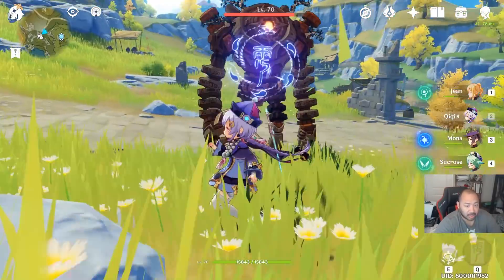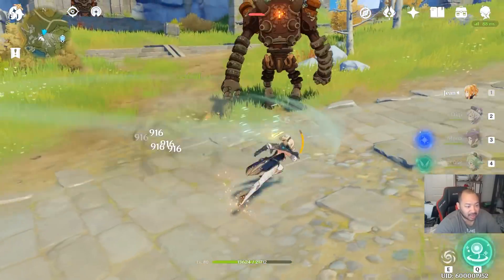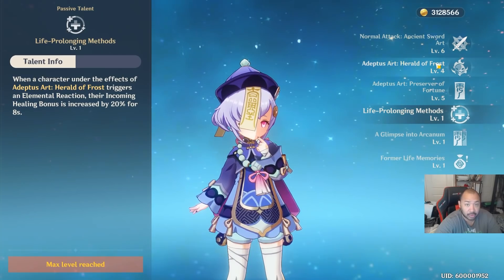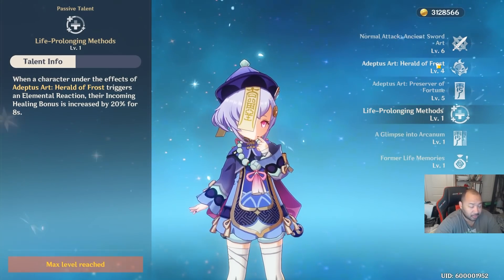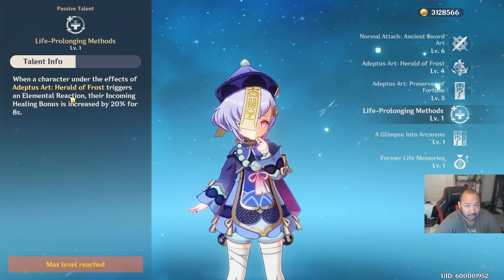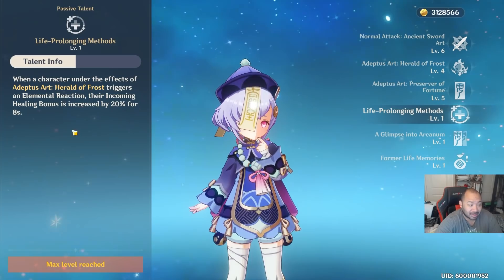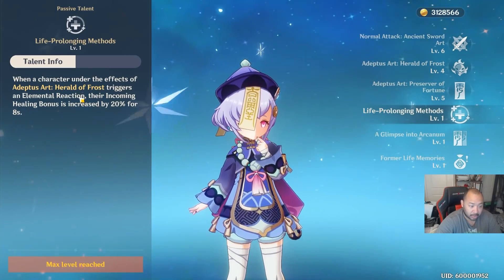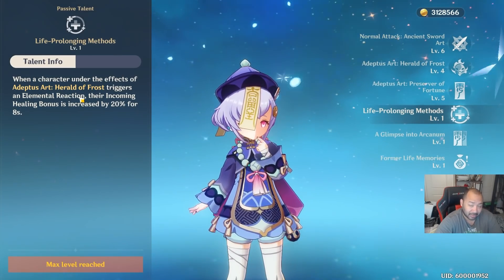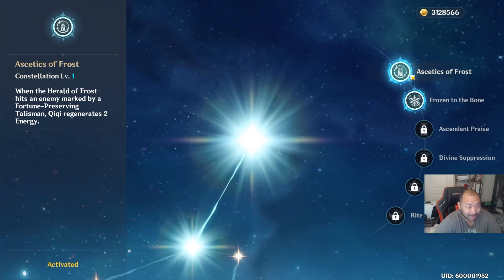Pay attention and take advantage when that Fortune Talisman is present. One of her other talents is that when she's attacking she can apply the Fortune Preserving Talisman to an enemy, but keep in mind that can only happen every 30 seconds once you unlock the talent. Last but not least, when a character under the effects of her Skill 2 — Herald of Frost (R2 for PS4 players, E for PC, tap for mobile) — triggers an elemental reaction like Swirl or Melt, the incoming healing bonus is increased by 20% for 8 seconds. If you're building around elemental mastery or using support characters, this can make a significant impact on your healing.